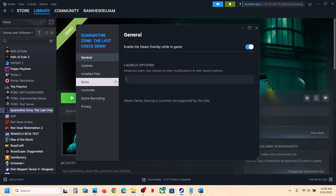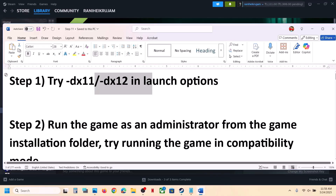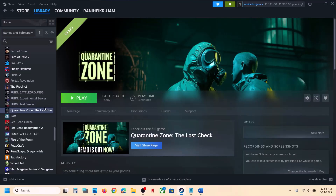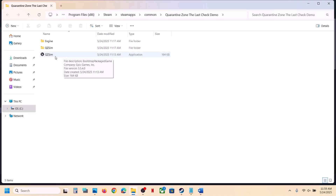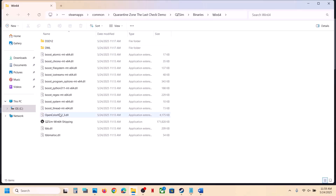Still not working, remove this and follow the next step. The next step is to run the game as an administrator from the game installation folder. Right click on the game, select Manage, click on Browse Local Files. It will take you to the game installation folder. Double click the game exe file and launch the game. If that does not work, open the Binaries\Win64 folder, double click the exe there, and launch the game.